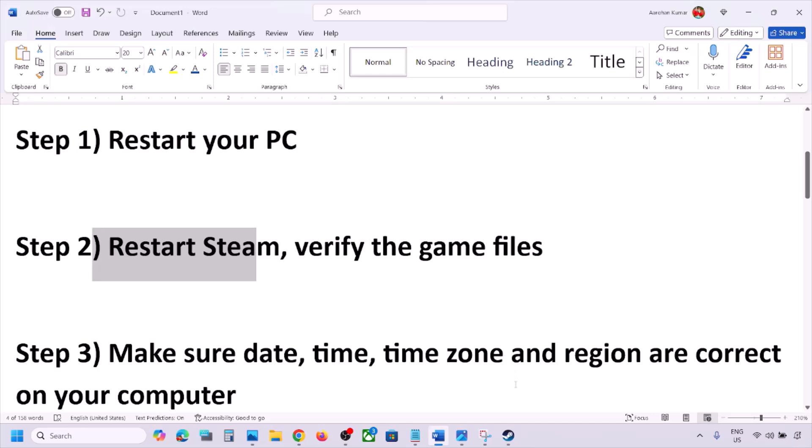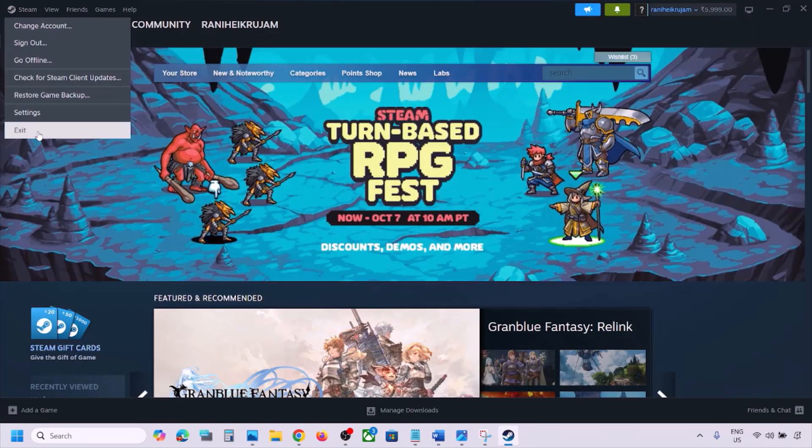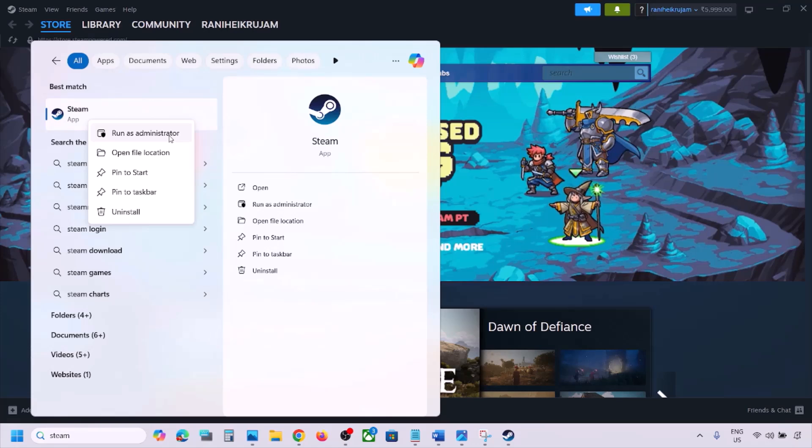If still not working, restart Steam. Go to Steam, click on Steam at the top, then click on Exit. Once Steam is closed, type Steam in the Windows search box, right-click on Steam and click Run as Administrator. While restarting Steam, if there is any update for the game, update it.